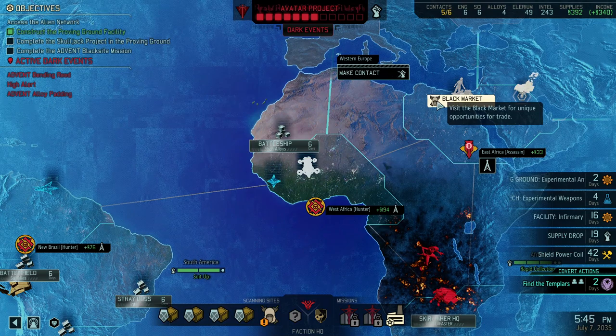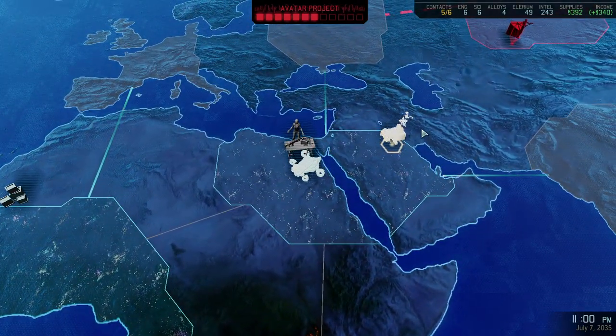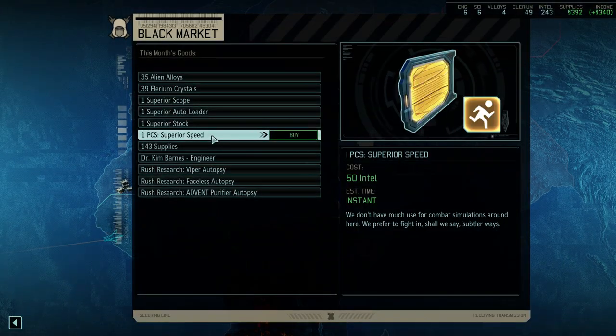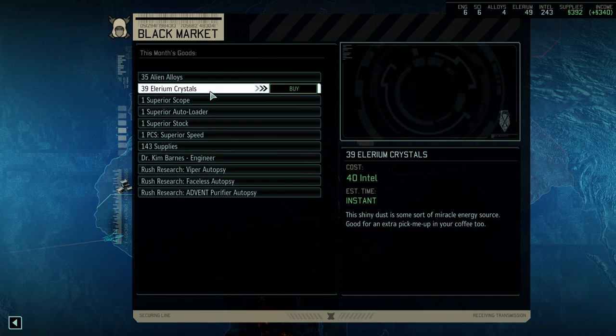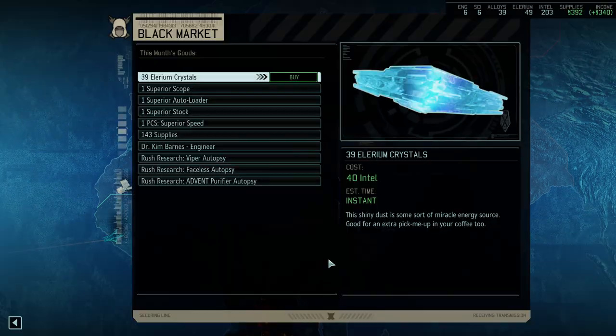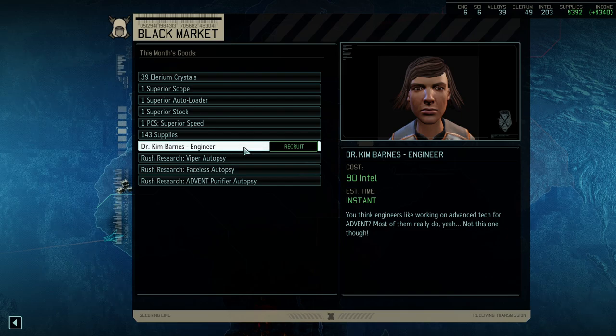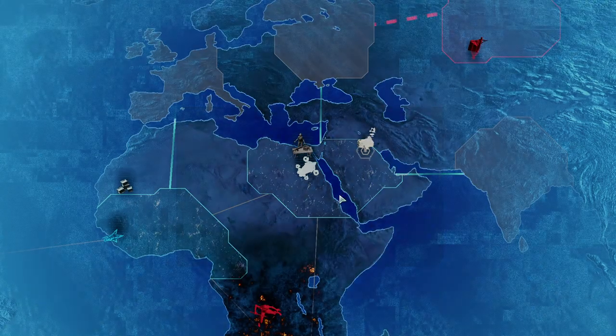There is another engineer — I cannot not take that one. The game is definitely throwing us a bone. Let's purchase. Superior Speed is great — and another engineer! I just wanted to get alien alloys, to be honest. Are we going to go for another engineer? That will be 90 intel. Is it worth it? We will get two additional engineers and we could still go to North America. You know what? We're going ham.